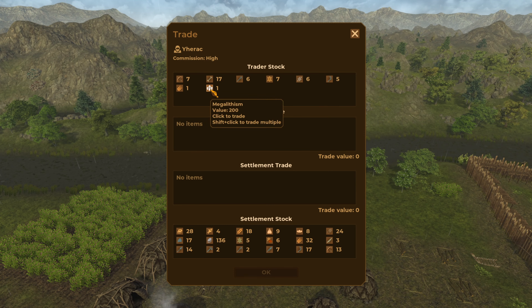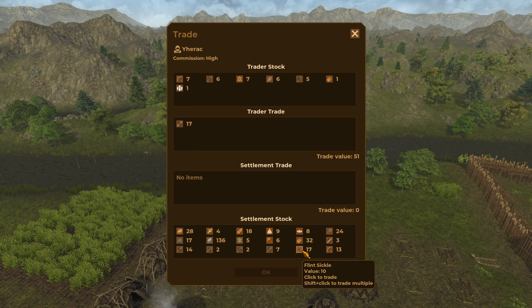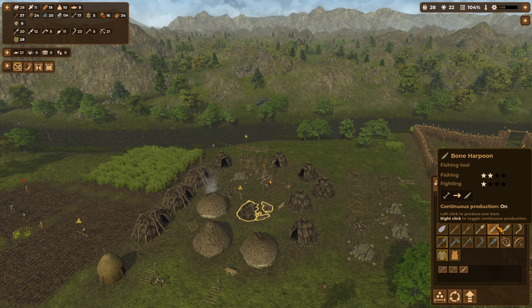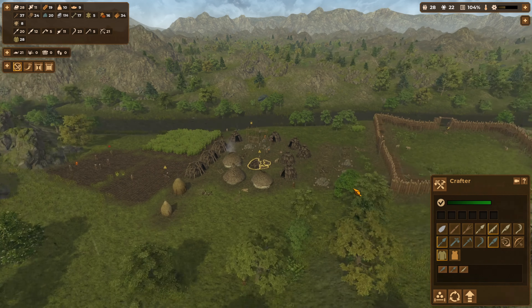What has the trader got? He's got megalithism, but we don't have enough to barter with him for that, so we're going to leave it. He's got 17 bones though — we can convert those quite nicely into bone harpoons, 51 of them. Let's give him those bone harpoons, give him a spear, give him a knife. Then they can use those bones and craft up a load more bone harpoons.